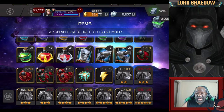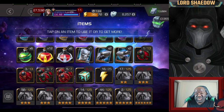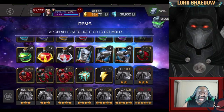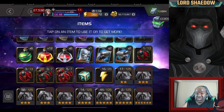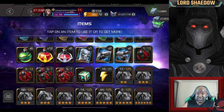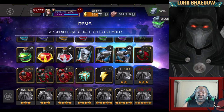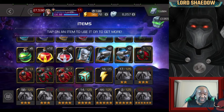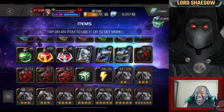We have fabulous and super fabulous crystals that we are going to open up today. I just got done with an incursions run that gave me enough to get both of the bundles. One of the bundles will give you five star parts. The other bundle, the super fabulous bundle, will give you six star parts.